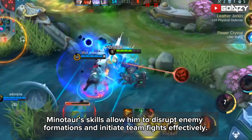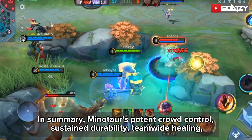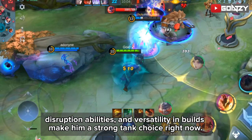Minotaur's skills allow him to disrupt enemy formations and initiate team fights effectively. In summary, Minotaur's potent crowd control, sustained durability, team-wide healing, disruption abilities, and versatility in builds make him a strong tank choice right now.